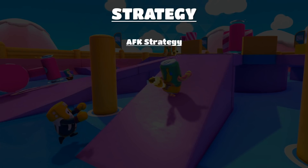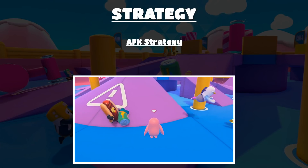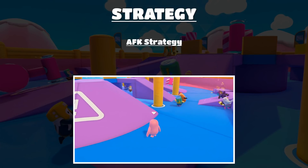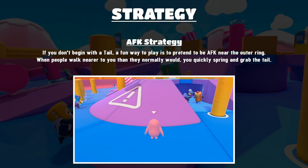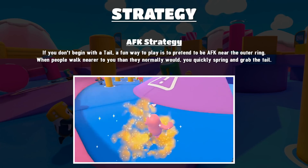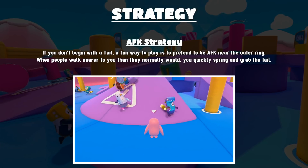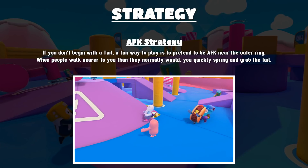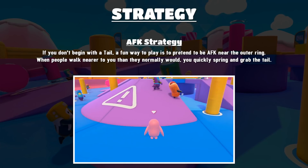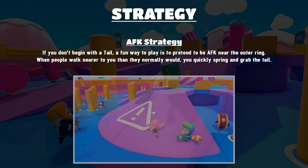The first strategy I want to talk about is the AFK strategy. It goes back to the idea that you've got 45 seconds to just chill out at the start of this level. If you don't start with a tail, a fun way to play is to pretend to be AFK and just stand still near the ramp and watch people. People will genuinely walk closer to you if they think you're AFK, and at around the minute mark you can quickly spring and grab the tail from them. It's just a nice fun way to surprise somebody.